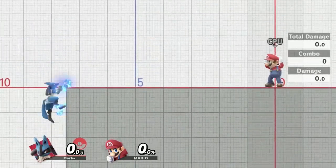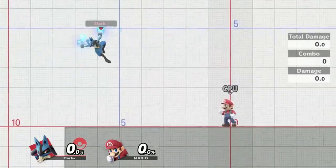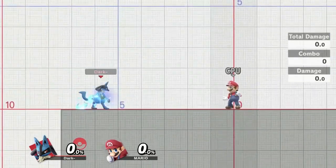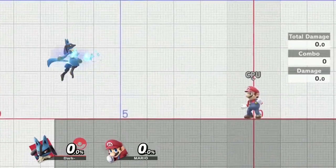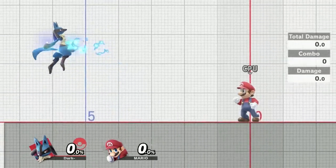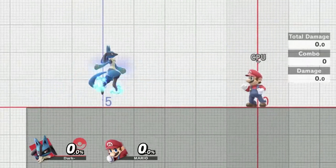You can also use this to cancel your ledge jump, which is really interesting. So if Mario is jumping and back airing, covering your jump, you could jump from the ledge and use your down air to cancel your momentum. The player would likely still see the startup of your jump and try to react — they would likely full hop. But you would be under them afterwards, so you could get a quick punish, since Lucario's down air has very low landing lag. So this is another good way to mix up your ledge options.